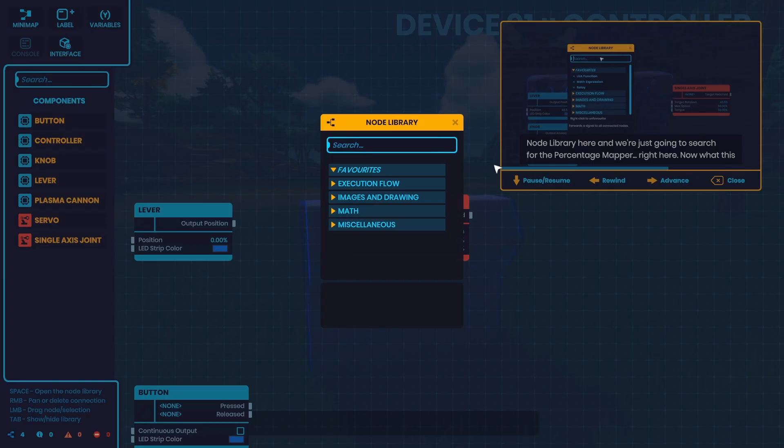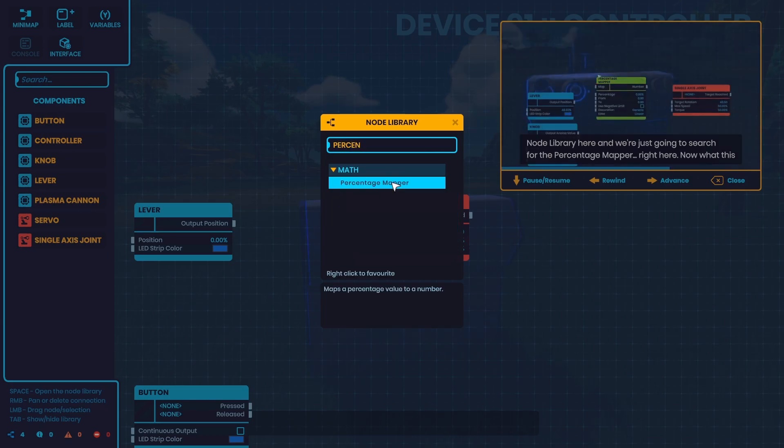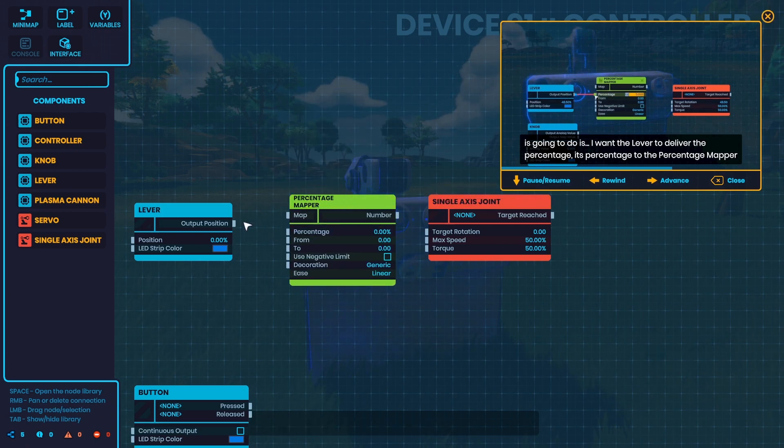As you go through the Plasma tutorial, it comes again with — oh, we just need to add a percentage map node in here. That's all well and good if you know this, but for a lot of casual gamers, we're not going to know what maps or what nodes are needed to make things happen.